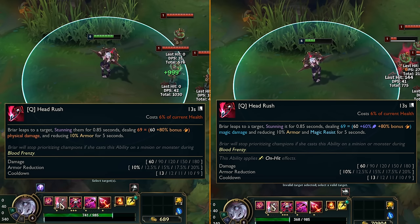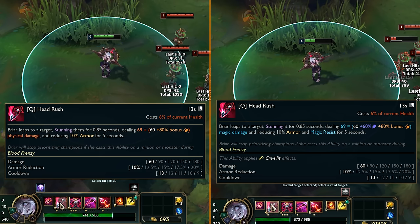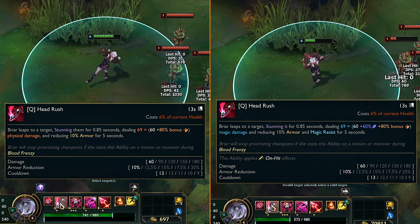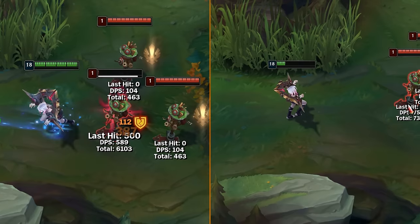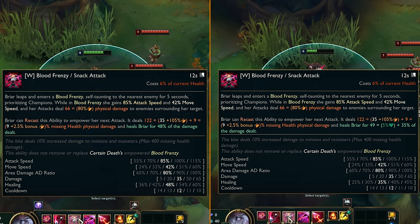Next up, big change is for Q: it now scales with AP too and it's magic damage instead of physical damage. The 10% to 20% shred it did for armor now also shreds magic resist too, and it now applies on-hit effects and lifesteal, so if you go with a Trinity Force build she hits a lot harder with this.